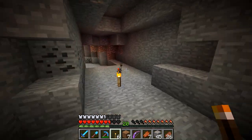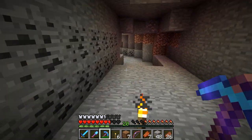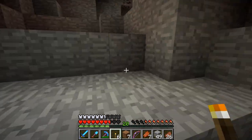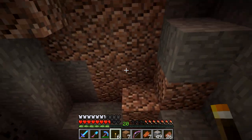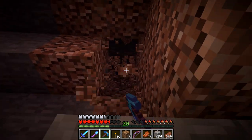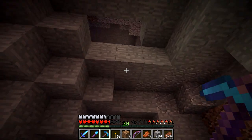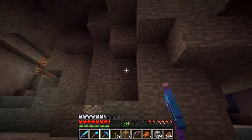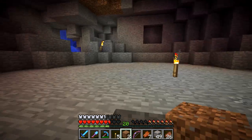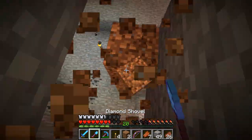We're finding so much iron! I said we have a lot of resources, but Iskall and cubfan135 have been talking about trying to get the Wither killed pretty soon so we can get a beacon. If we're getting a beacon, we're going to need a bit more resources for a fully powered one, which is also good because we're out of stone as I mentioned last episode, and having a beacon will aid us in not being out of stone.